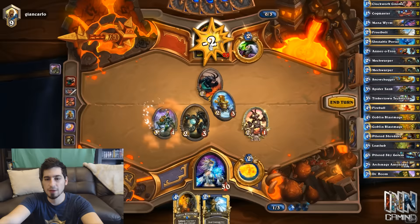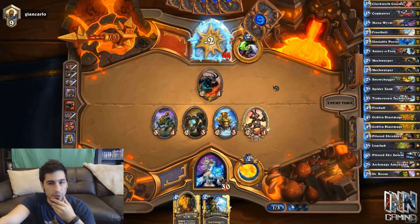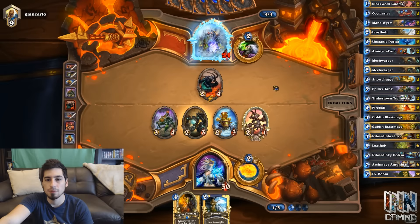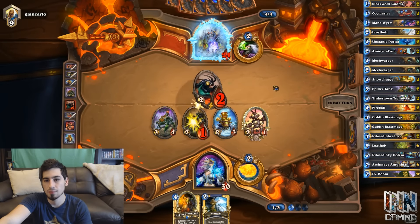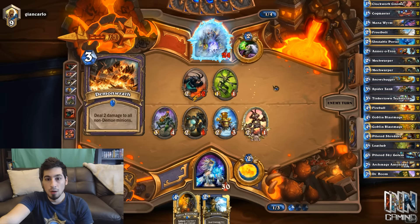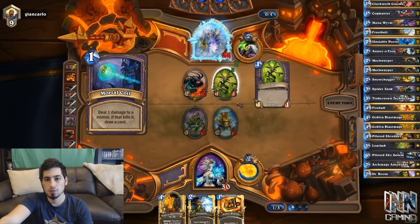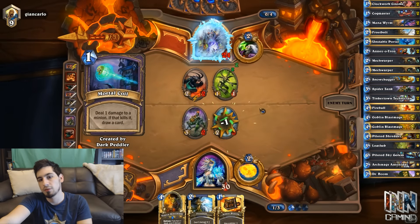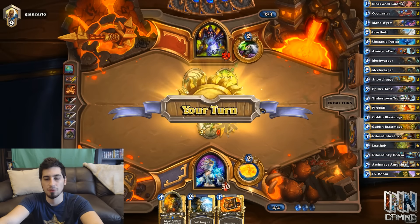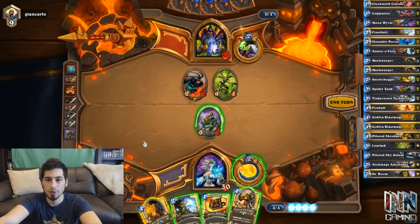Spider Tank, swing face with Snow Chugger, and swing for 2. If this guy's playing Zoo Lock, we have a pretty low chance of winning. If he has Hellfire, we're prone to that too. He's going to swing and make another demon — Demonwrath, that's pretty bad for us. Kills two of our creatures, Mortal Coil — which we would have been scared of and it actually came out of the Dark Peddler, so the other play would have been just as bad.